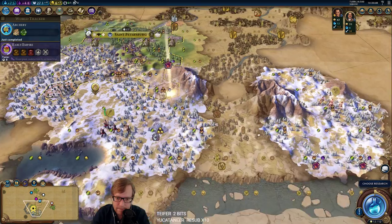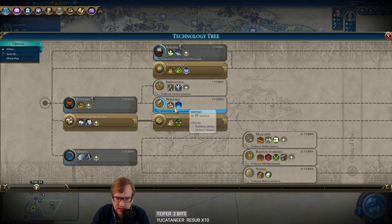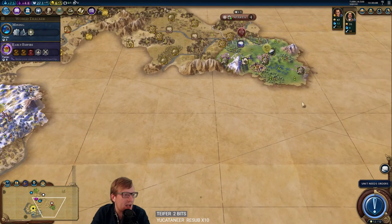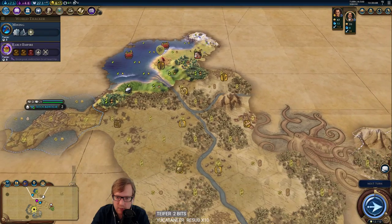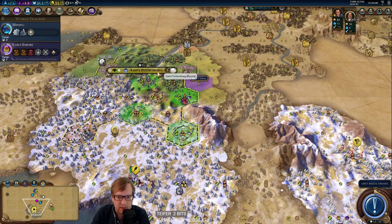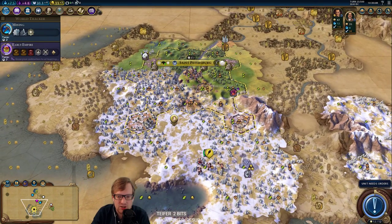Let's go ahead and do this. I want the production here. We'll still have some faith because of our innate ability as Russia, but it's definitely sad. Let's go Mining just so we can chop woods if need be. We could try to take over Gorgo maybe. Let's go around the coast — more tundra up there. I wonder how many cities we can settle — that is going to be a fun question to answer.